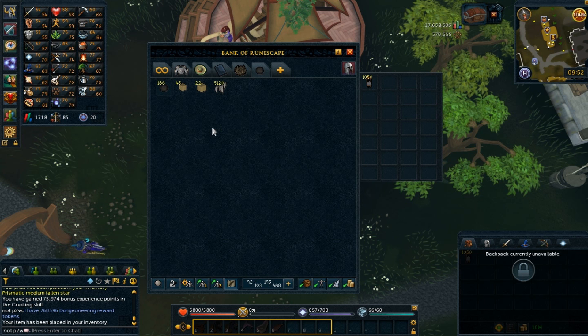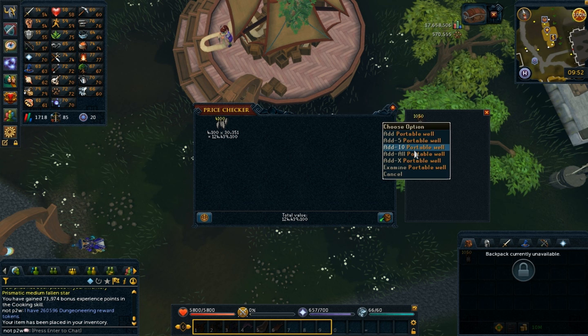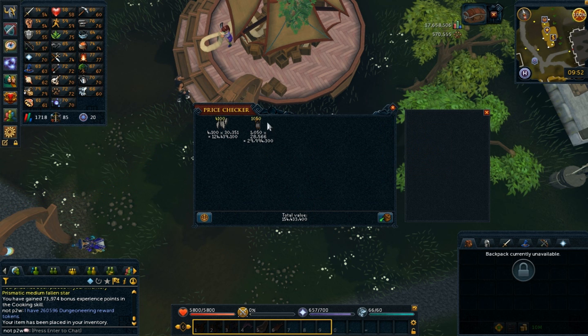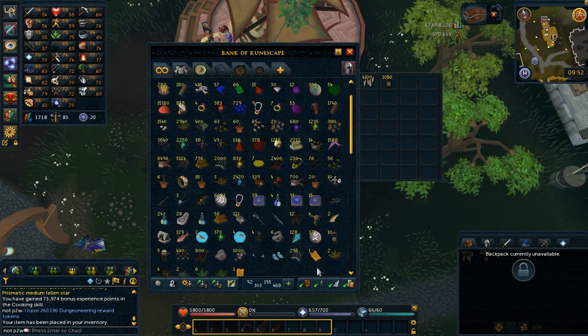I also have 4100 silverhawk feathers. Let me price check this as well — this may also be inaccurate. That's 124 million. By the way, I don't want to sell anything on this account — I want to keep every single item that I win. No selling. Combined, that's 154 million in value.